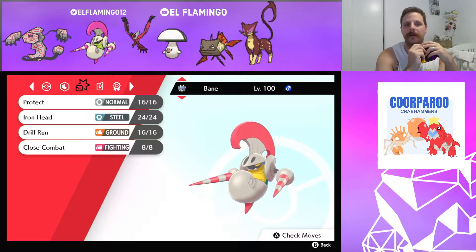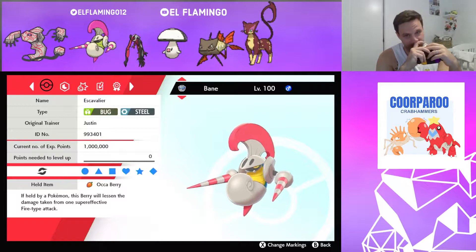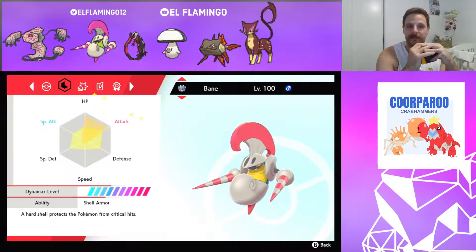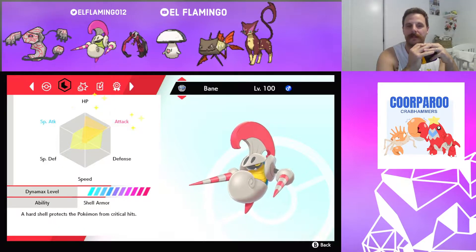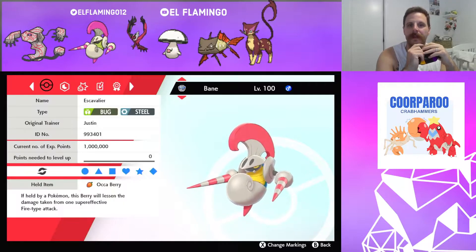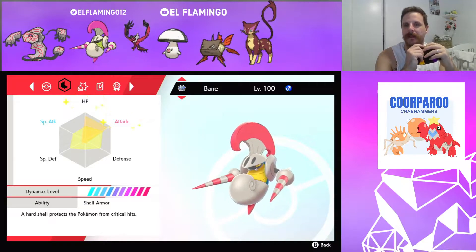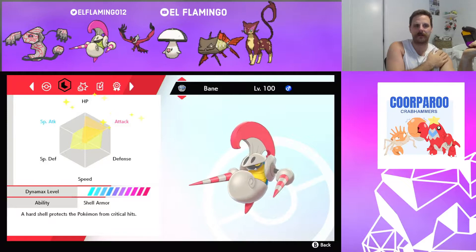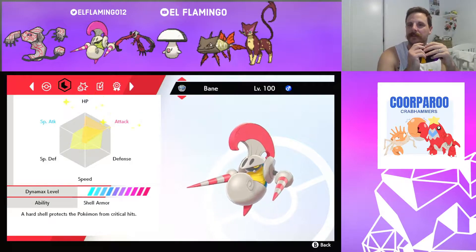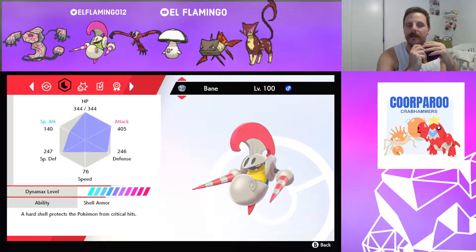Next we have our Escavalier. Not rocking the Assault Vest for once, rocking the Occa Berry — that four times weakness to fire can be quite detrimental. Running Max HP, Max Attack for insta-kills. I'm not running min-speed on these guys. I am running enough speed to underspeed Beware, which is your slowest Pokémon, I believe.